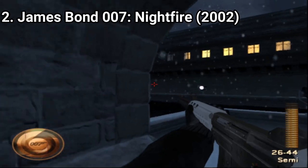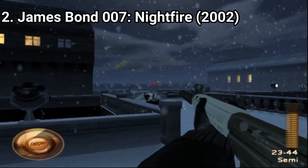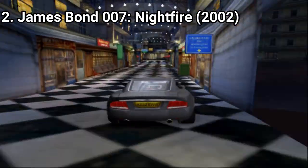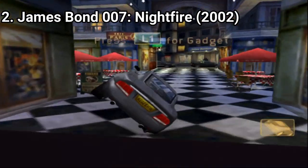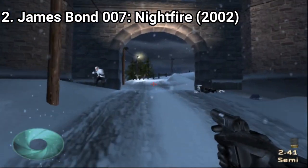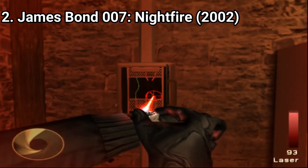James Bond Nightfire has the same game formula as Agent Under Fire. It's a first-person shooter with vehicular levels and shooting levels in between, and it's a well-made sequel. It feels improved — you get more gadgets and the levels are more varied.